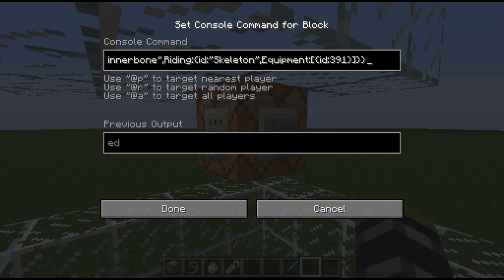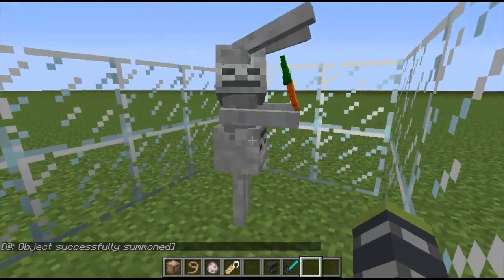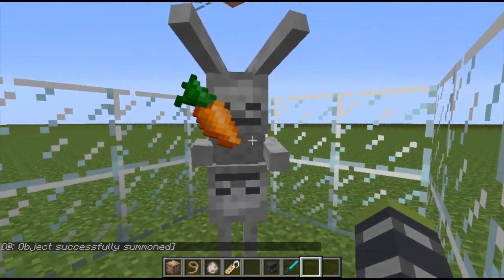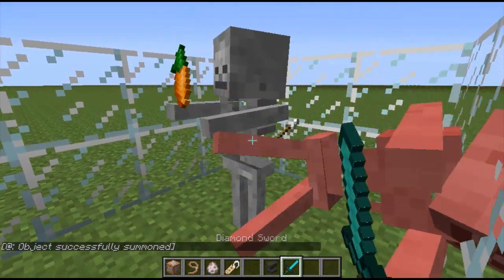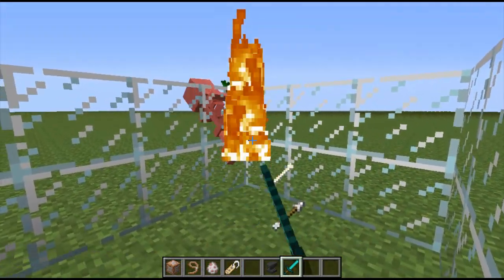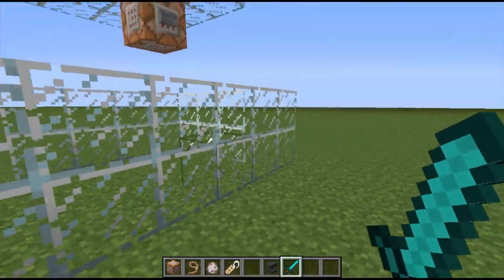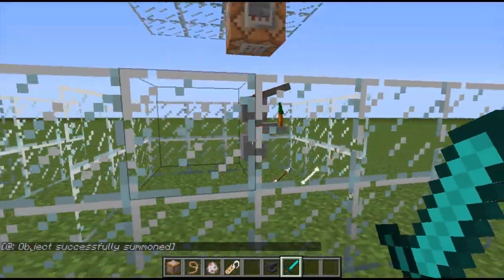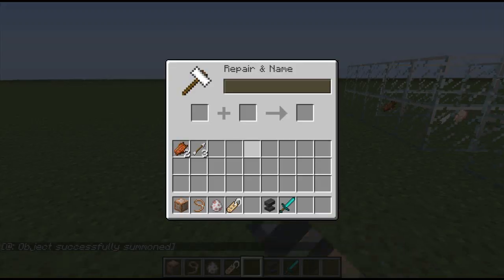As you can see it's a Dinnerbone-named skeleton riding a skeleton with a carrot. You spawn it and it's hilarious — it looks just like a bunny, Dinner Bunny! I wonder if it'll drop the carrot when it dies — nope, it doesn't even drop the carrot. But it's just hilarious. We'll keep one because they're so cute.